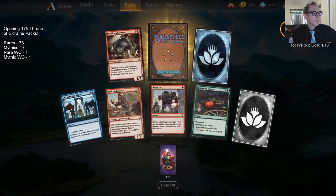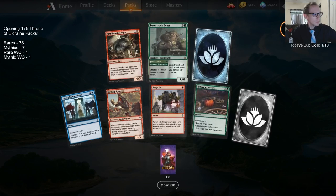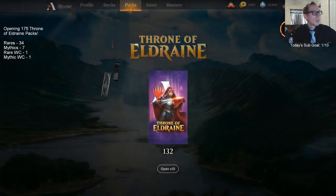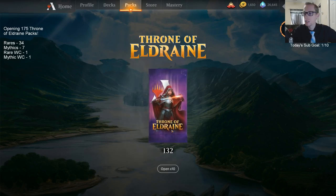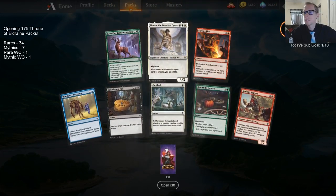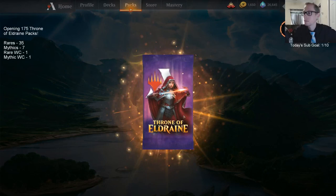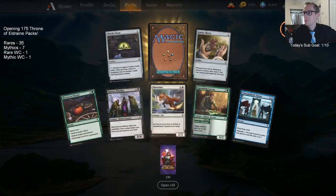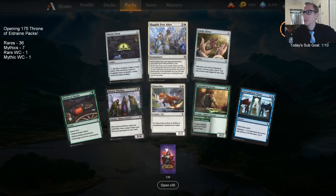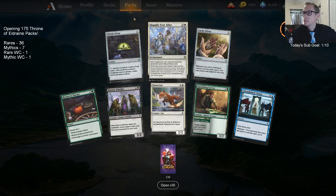Even though it was the worst mythic we'll still take it. Love-Struck Beast — I'm not super excited about Love-Struck Beast. Pack opening is going so far so good. Lyndon — Lyndon B. Johnson over here.